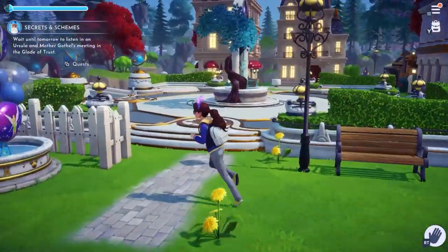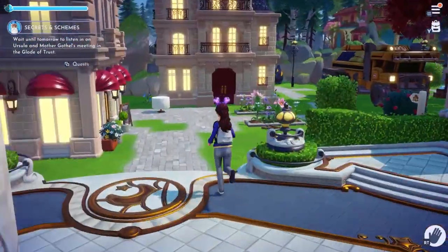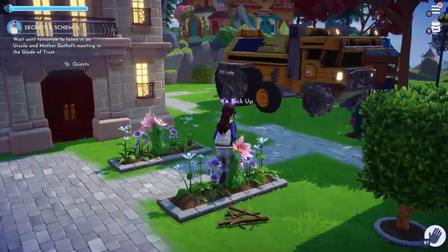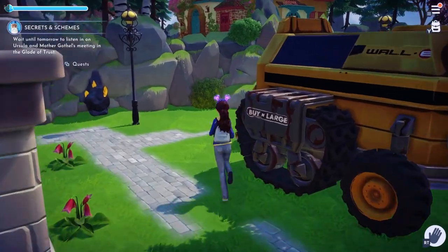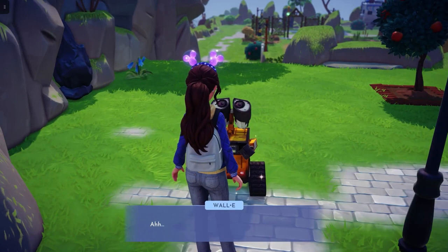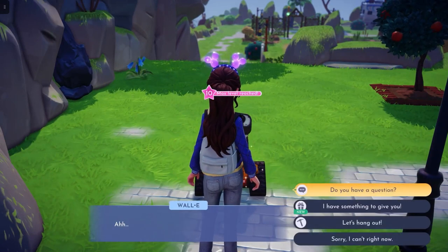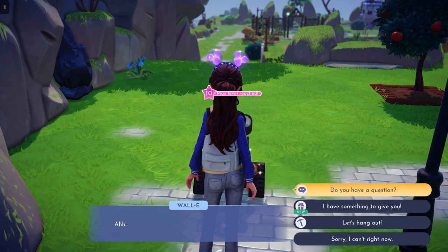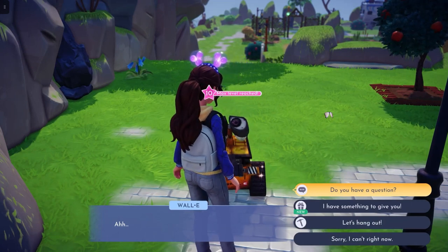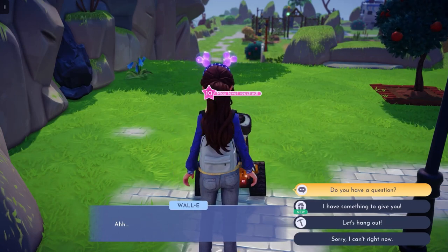There is another way that you can acquire all three of these eggs as well, by doing quests for daily and weekly. There is one daily quest and one weekly quest for Wally. You can go over and find him wherever he may be. I've already done mine for the day, but if you are talking with him, there'll be two other options on the top here.